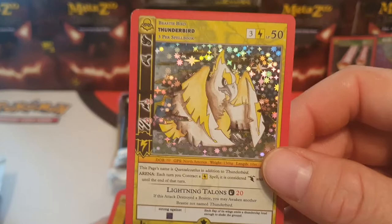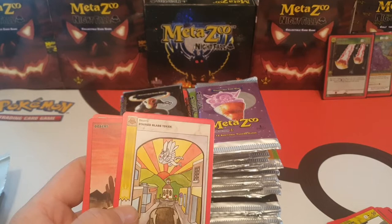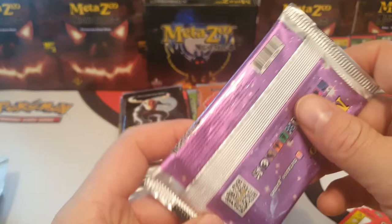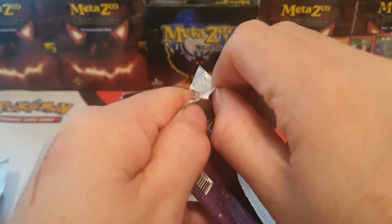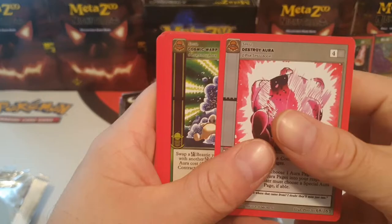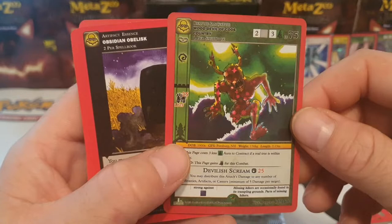Oh there we go — Thunderbird full hollow, that's quite nice. I actually bought one of these off eBay the other day to try to complete the set. And there's another card that I needed — Divine Covenant. So I'll get you to sleeve that one up as well. I've got my favorite tarot card — man, that's a nice looking artwork. This has been a really fun time opening these all up and being able to share it with you guys. Another one that I needed — the Wood Devil of Coos Country.